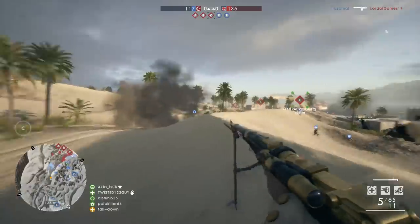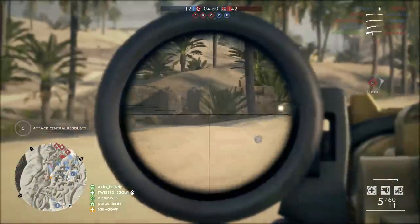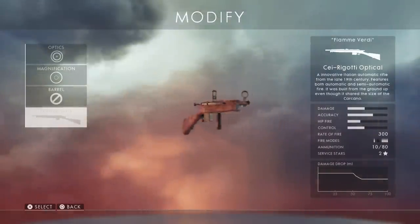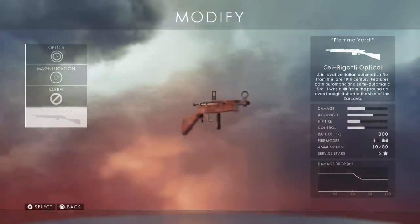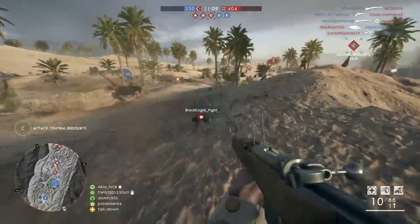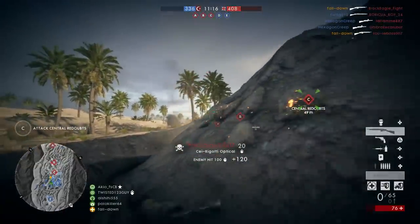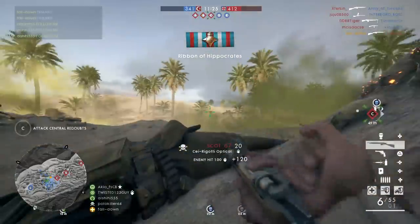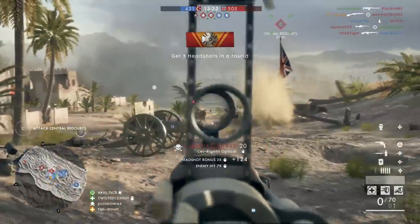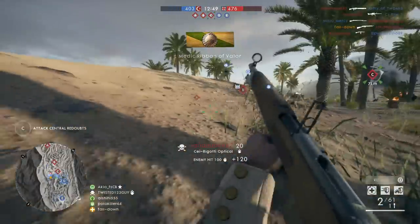Ranking the meta guns is the most subjective list out of all worst to best videos I've done so far, but I will explain my picks as we move up the list. Next up is the Seri Guardi. This is I believe the very first meta gun you unlock in multiplayer, and even back then I didn't really like it. It only has 10 shots before reloading — 10 shots is enough to kill multiple people compared to the 1906, but the damage output isn't amazing. The Seri Guardi can fire in full auto which makes it a lot better, and you can still slay with it. The reload time is really bad though, and that's why I rank it this low.